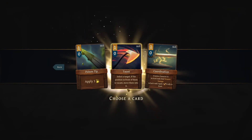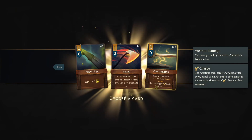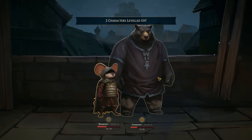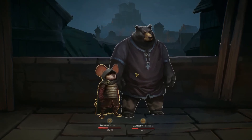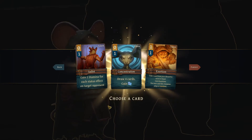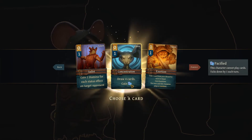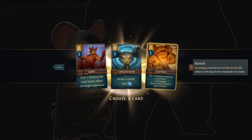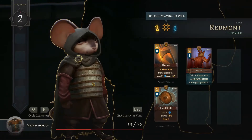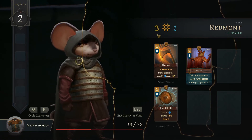Can apply poison — interesting. I'm gonna go with the poison. Oh, we leveled up actually. You have to choose a card: gain two stamina for each status effect, draw four cards, or take one card from your discard to hand. I don't usually have a status effect — that might have been a bad choice but nonetheless we need to increase. I clicked it without thinking, that's fine.